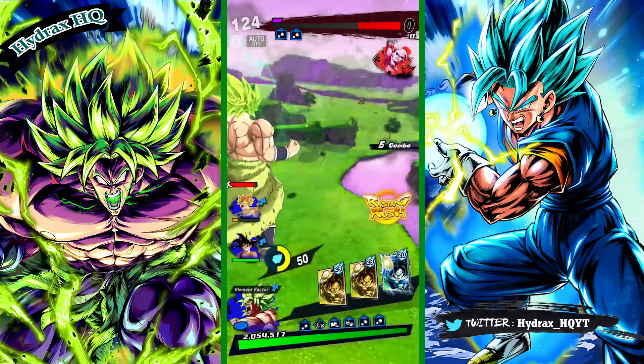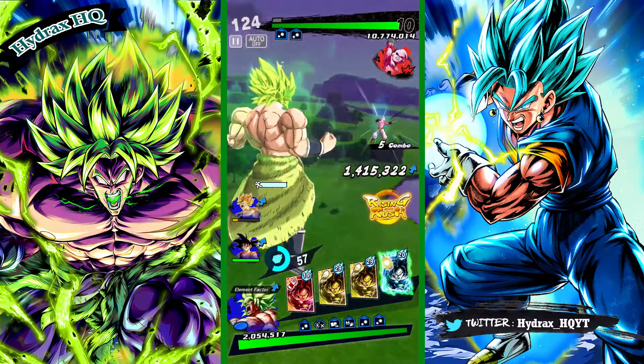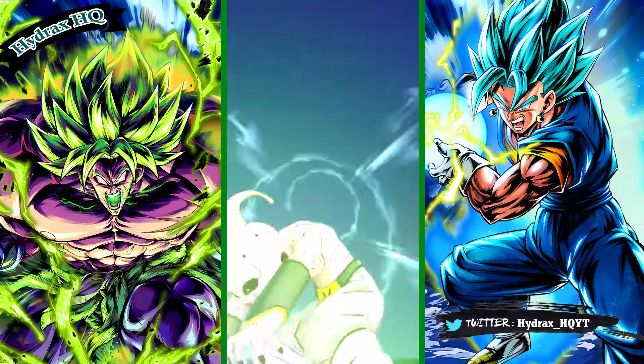Now that the first health bar is gone we just about have our Vanish back. This boss has a lot of HP and he does a lot of healing, so you want to try and get him down as fast as possible.